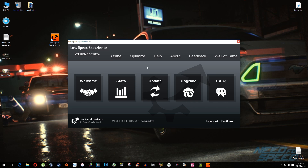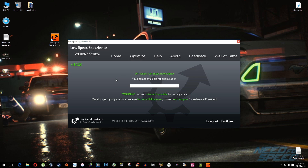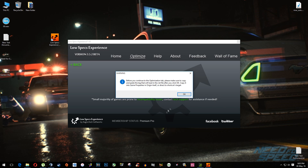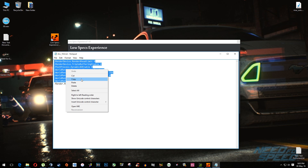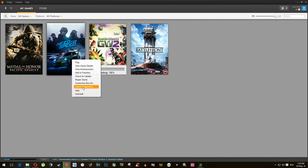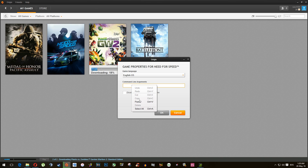Everything you need to do is simply download Low Specs Experience and then install it. After you install it, start it up and then click on the optimization tab, then again on the left side select optimization. Now from this drop-down menu select the Reboot of Need for Speed. Before we start with optimization, don't forget to copy the tag from the text document and paste it to your game's properties in Origin or shortcut's target. Simply copy it and paste it — okay, it's done now.